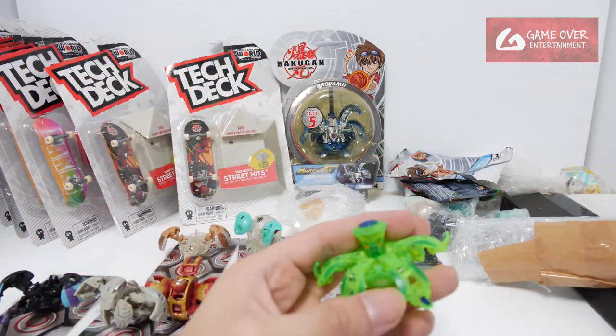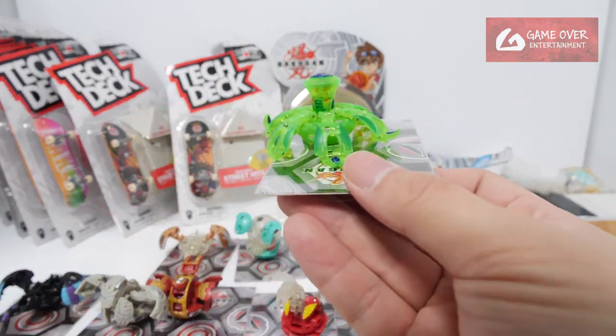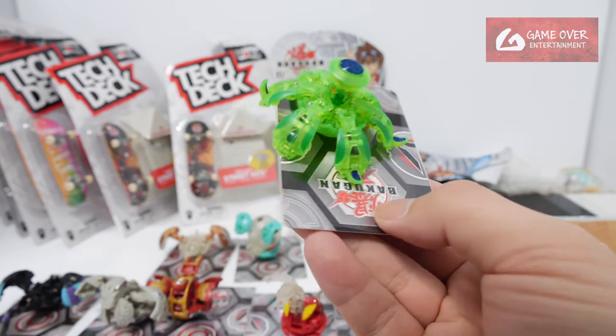Oh yes, and this. Freezer is quite a difficult Bakugan to find. All these special treatments - it's the Bakugan Neon. This is Bakugan Light, I think. Another Bakugan Light or Bakugan Neon. Ventus version of Freezer.